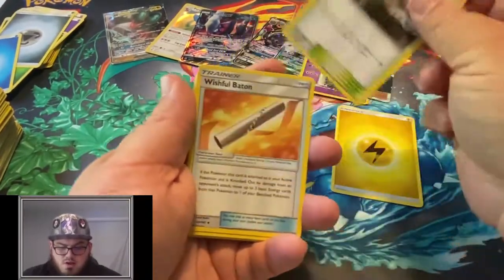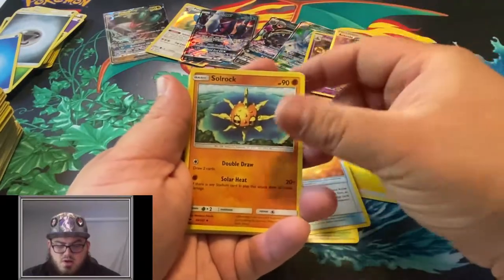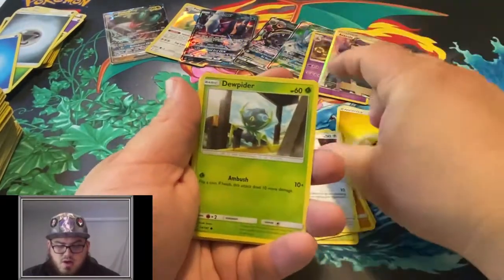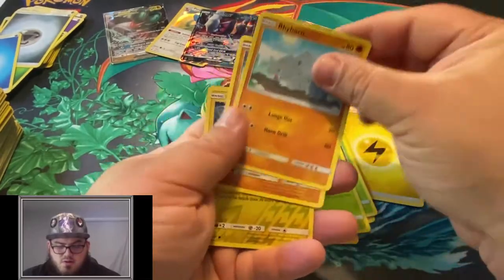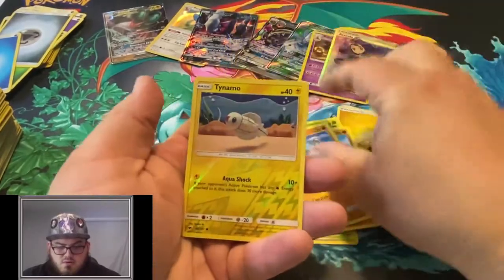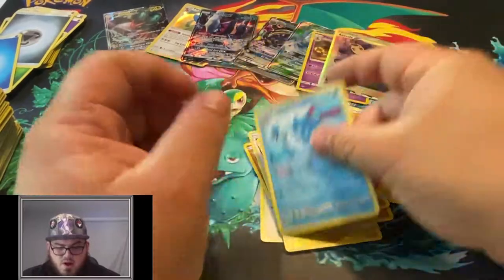Mount Lanakilla, Wishful Baton, Solrock, Noibat, Dewpider, Tangela, Rhyhorn, Rhydon, a Reverse Vikavolt, and an Azumarill.